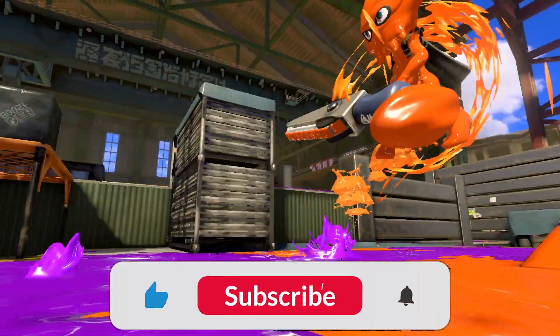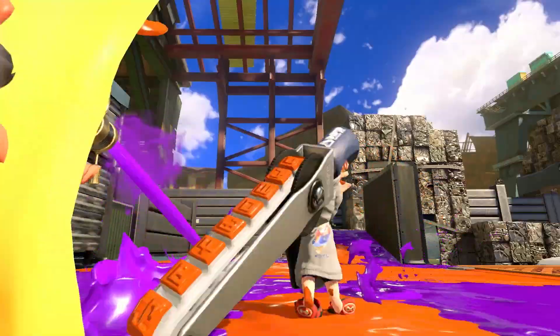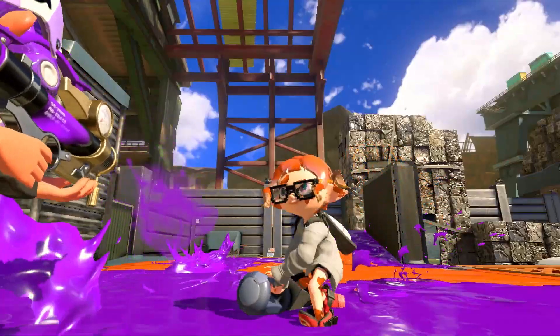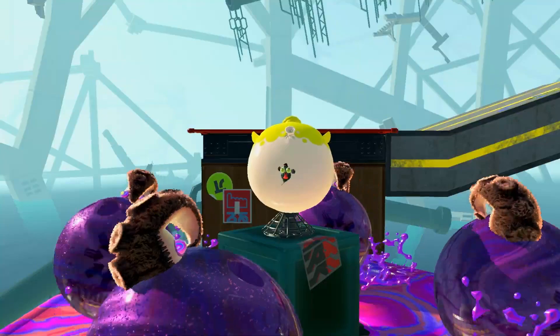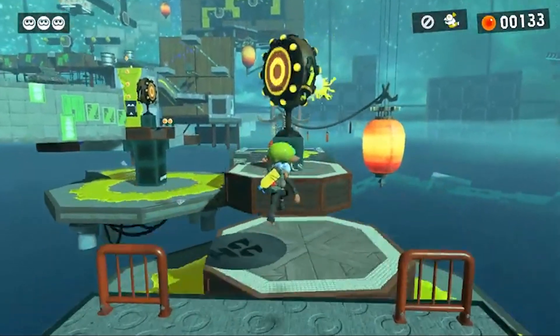In the first one, we see the chainsaw weapon in action for the first time ever. It doesn't appear to work any different than the normal Splatana, but I think it might move you forward a bit more with the charged attack. Also, what are they pointing at? We can see little buddy attacking one of those ink balloons, much like how we saw Agent 3 throw him at the drum in the Splatoon 3 Direct.